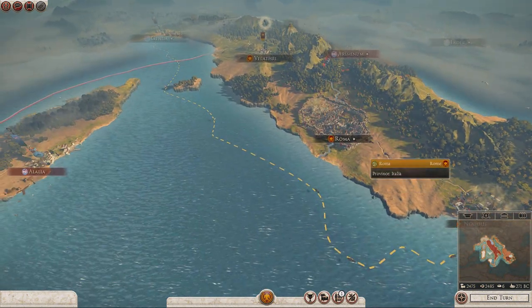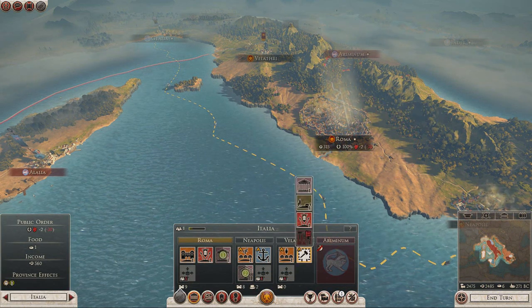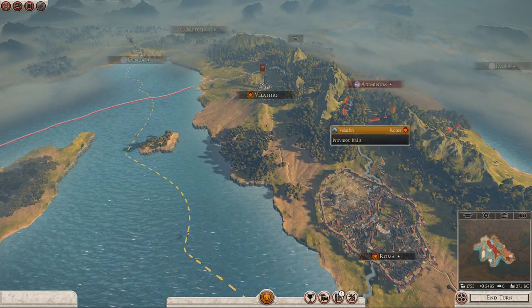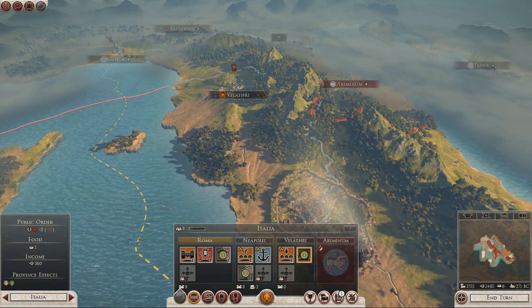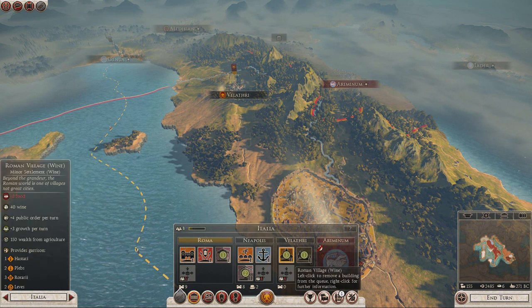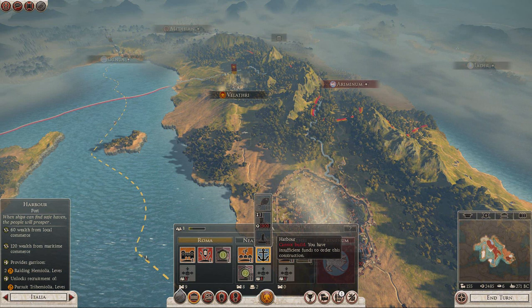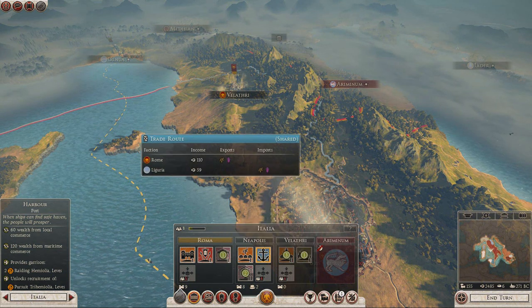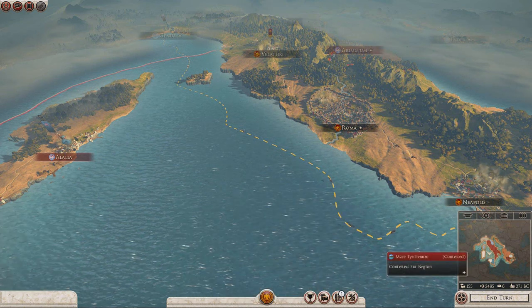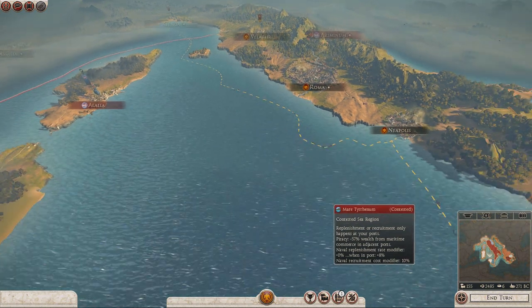At the moment we've got some money to spend, so let's go ahead and look at what we can spend that on. Velathri, I'm going to upgrade you, put a villa in you, because we need to get some food on the go — at the moment we only have six. We're going to upgrade you as a town, and we're going to save up to build a port in Neapolis, a harbour, so that's going to give us lots of money. At the moment we're researching the first military technology, then we need to research the second military technology, and then the third.